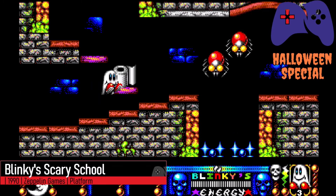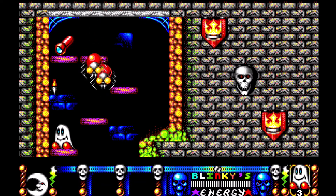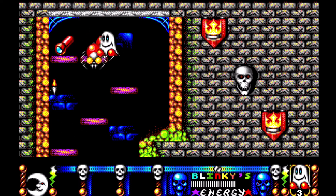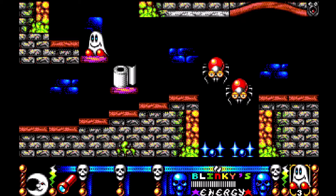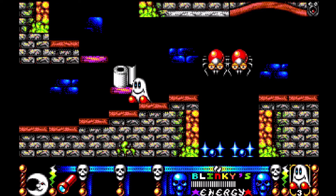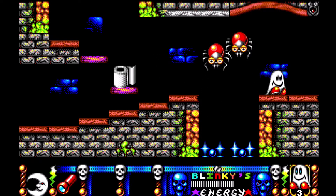Codemasters had such success with the Dizzy series it was always going to spawn copycats. Blinky was a version produced by fellow budget publisher Zeppelin, and the similarities are so in your face that it's incredible they were allowed to release it. The central character is even white with bright red shoes for heaven's sake. Gameplay is exactly what you'd expect — jump around, avoid hazards, and use items in the right places. It's completely inoffensive and it's got nice colourful graphics.